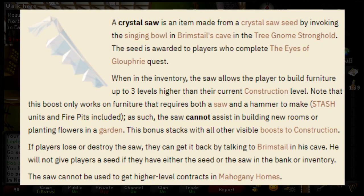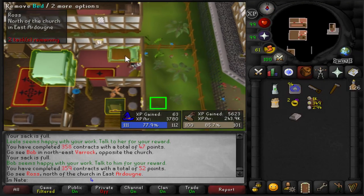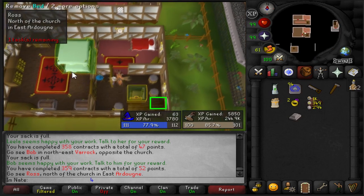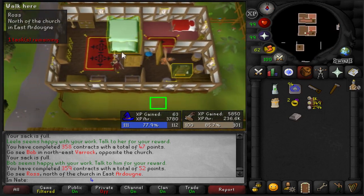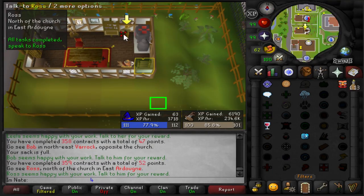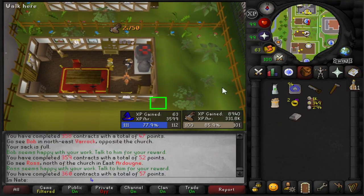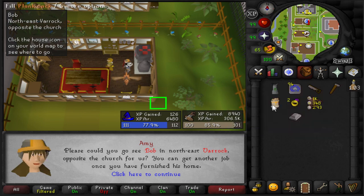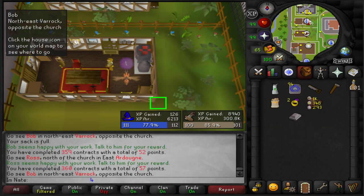Next is the crystal saw. When you use it, it gives you a plus-three construction level boost, allowing you to make things three levels above your current level. The crystal saw is obtained from completing the Eyes of Glouphrie quest. The saw does degrade — it comes with 28 charges, or 56 if you've completed the medium western province diary — but it can be recharged for free. You don't really want to train with this because you'd be leaving your house frequently, which would lose you XP.